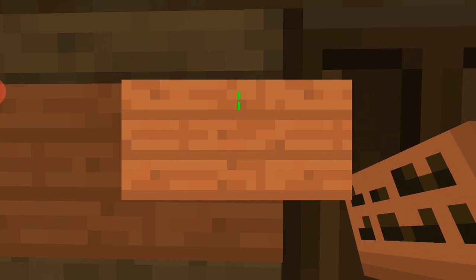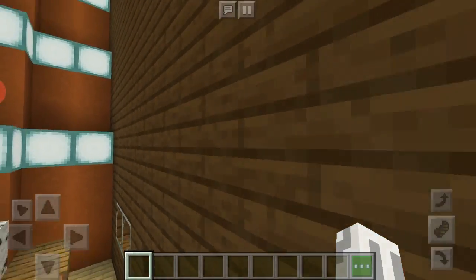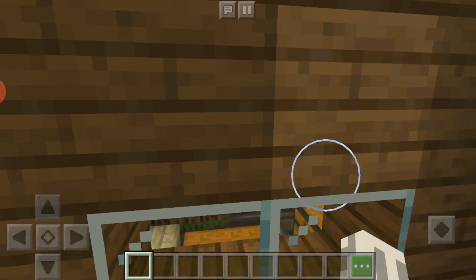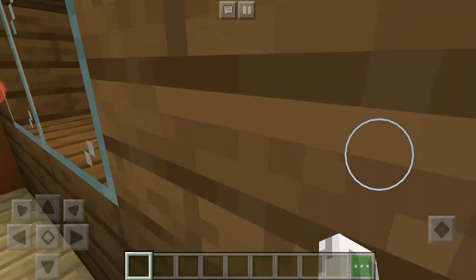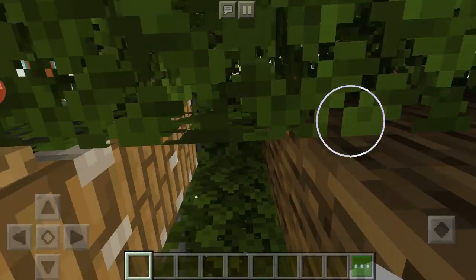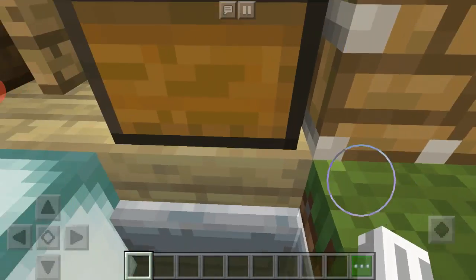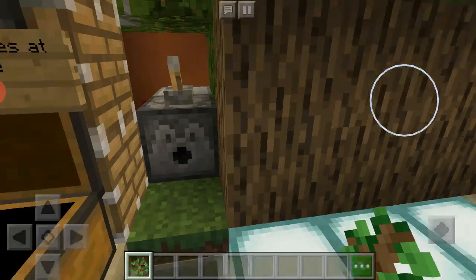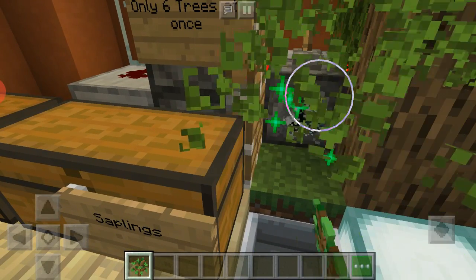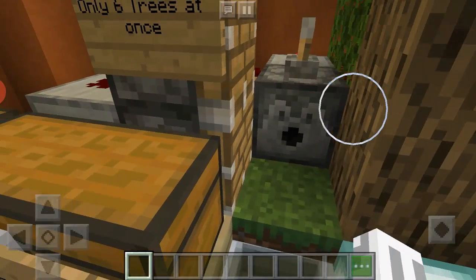I used all different types of wood here just for the design. There are windows so people can watch the workers. There's a really cool machine I built using a tutorial. You grab saplings, and there's bone meal inside — you flip the lever on, place the sapling, and you can sit in the seat as the worker while you keep placing them.